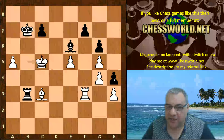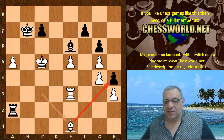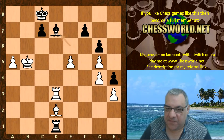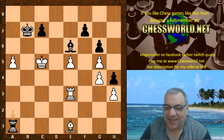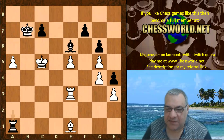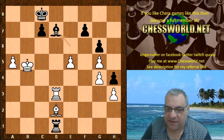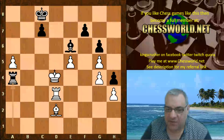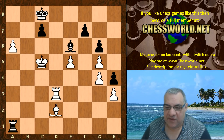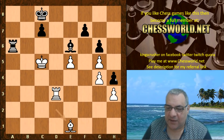The a-pawn is also a concern for the moment. White didn't take on h4 because a5 - that's one of the issues, not under ideal circumstances yet. The king comes to protect a5. Can white actually make any progress here? The a-pawn is jettisoned to gain a bit of time, putting the rook in a slightly worse position - a good pawn sacrifice maybe, to get the promise of an outside passed pawn. The pawn is eliminated.